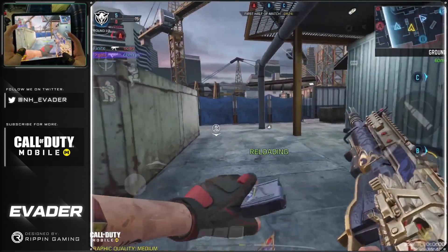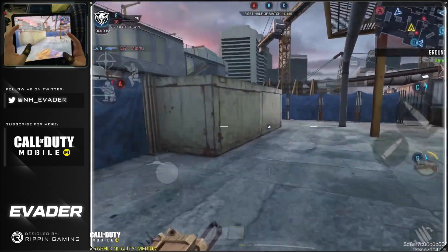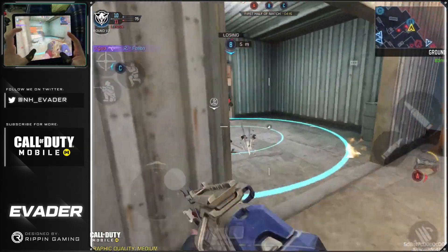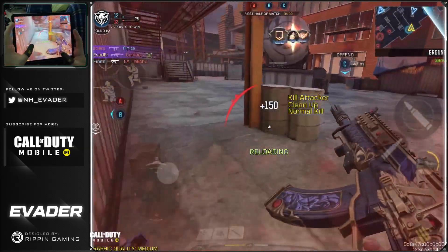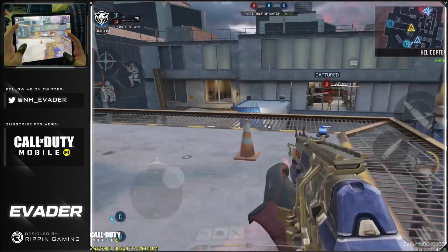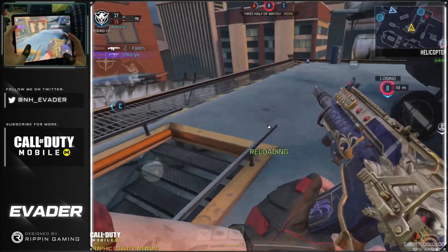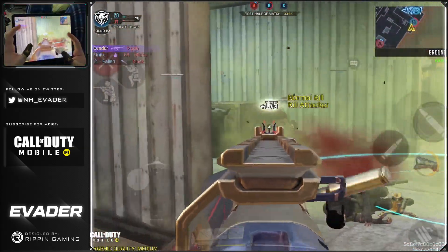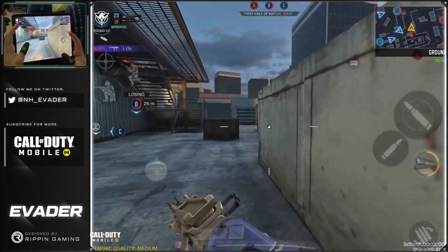I've got a lot of tryhard MP5 users on my team. I'm just going to try to constantly reposition myself. There's going to be someone on B — there we go, good double kill! Repositioning and slide-peeking. I'm going to try to get on top of the helipad to see if I can get any of them. Okay, getting a few hit markers but can't get a good angle — going to try to backstab them quickly. Boom! That repositioning with the bunny hop.